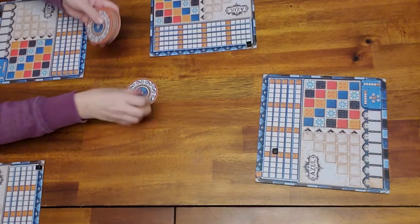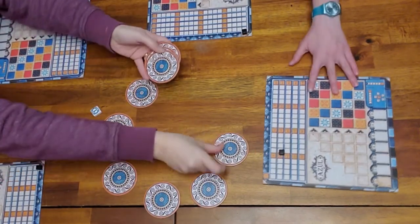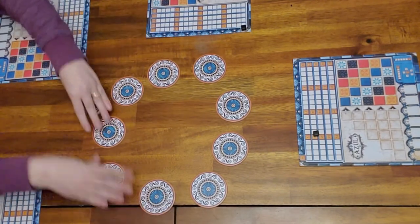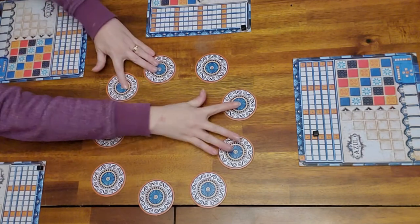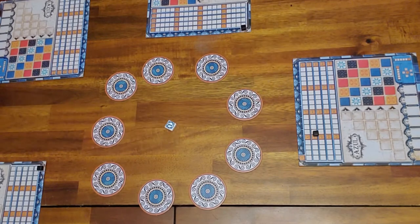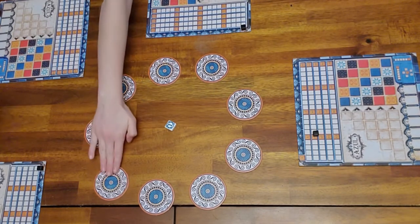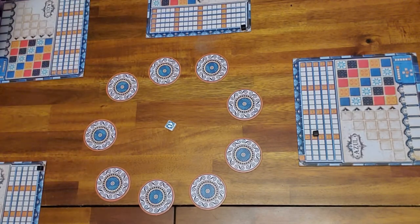There's a bank in the middle where you make circles. There are four of us playing, so with four people you have nine circles. Put the number one token in the middle. If you're playing with three players or two players, there are different amounts of circles that you use — just refer to the instructions.